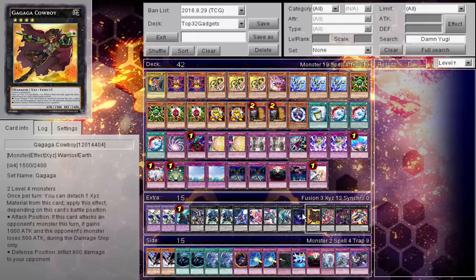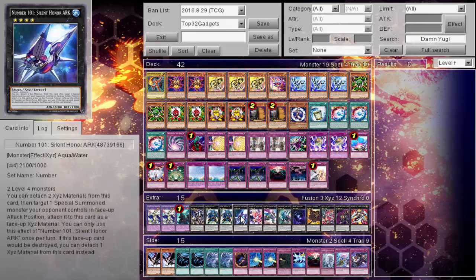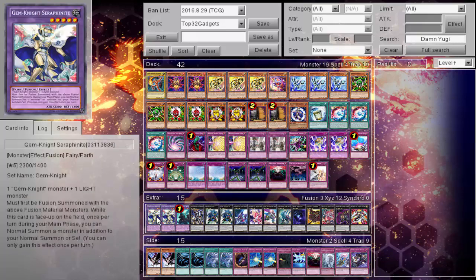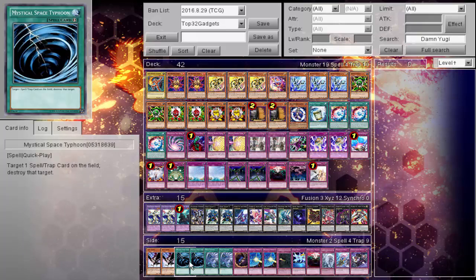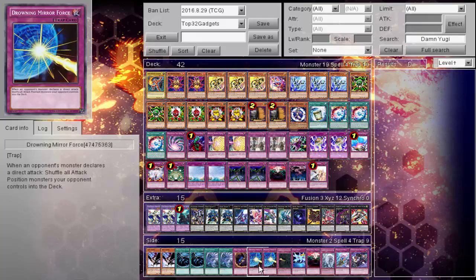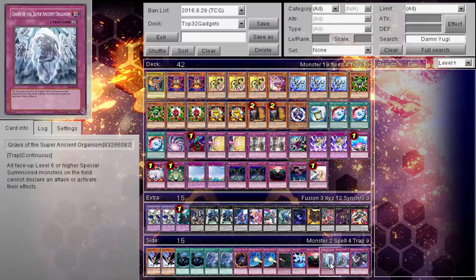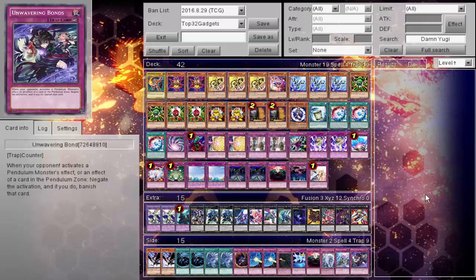Extra deck: Rhapsody, Raflesia, Cowboy, Dweller, Diamond Dire Wolf, Castel, Heartland Draco, Number 101, two Giga-Brilliant, Ouroboros, Norden, and two Steelswarm Roach. Side deck: two D.D. Crow, two MST, two Twin Twisters, one Deep Dark Trap Hole, two Drowning Mirror Force, one Crevice into the Different Dimension, one Fairy Wind, one Anti-Spell Fragrance, one Super Polymerization, Graveyard of the Organisms, Pendulum Hole, and Unwavering Bond.